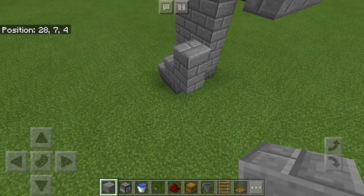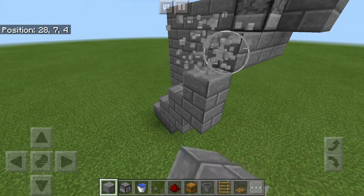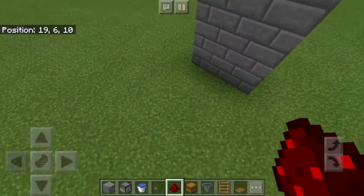Let's get into the redstone part. You're going to need to make this for your redstone to go on. And you're going to place the redstone, and on the other side you're going to put a button so you can drop the food.